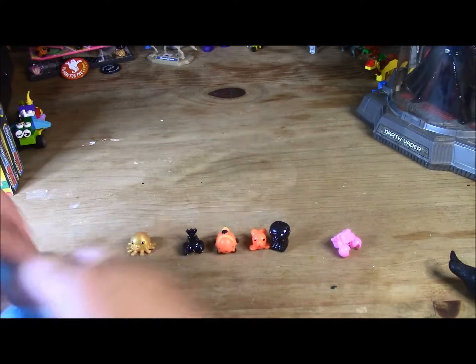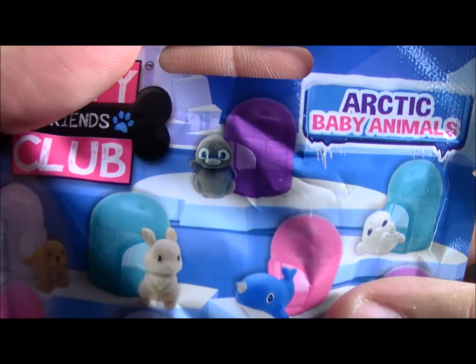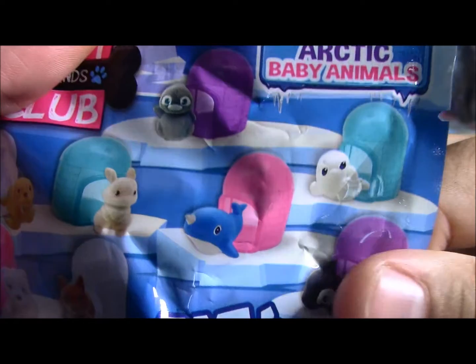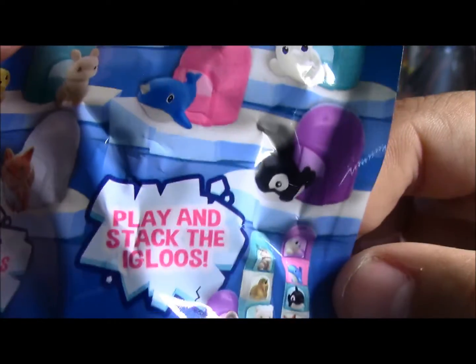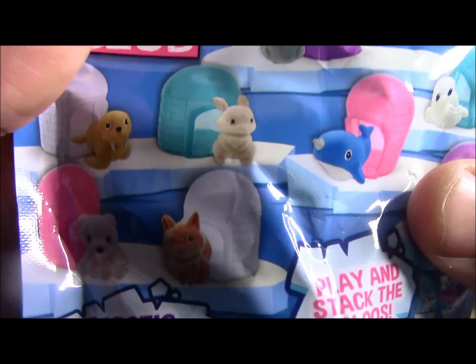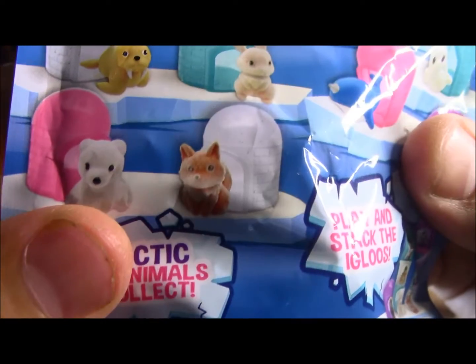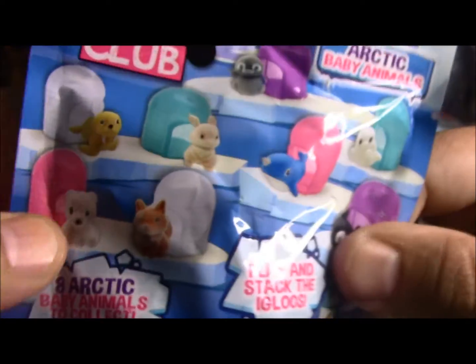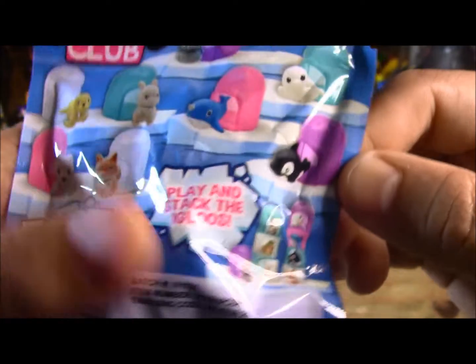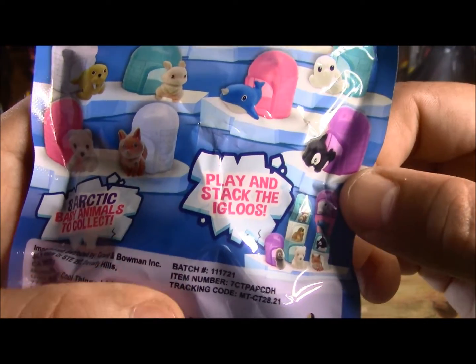Next we're gonna have the Arctic Pets. So let's see what we can get: a penguin — which my wife would love — what looks like a baby seal, baby orca, baby narwhal, arctic hare, baby walrus, baby arctic fox, and a baby polar bear. And they come in what looks to be igloos — play and stack the igloos. Cool.